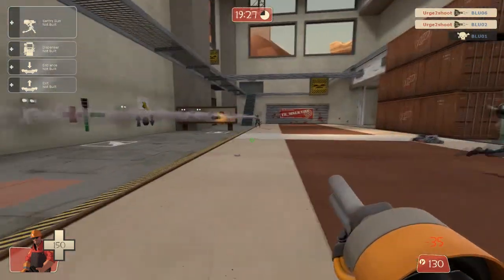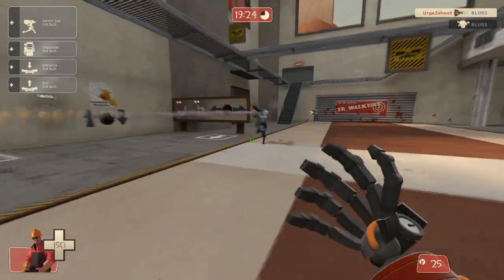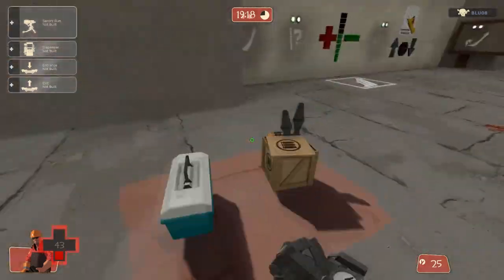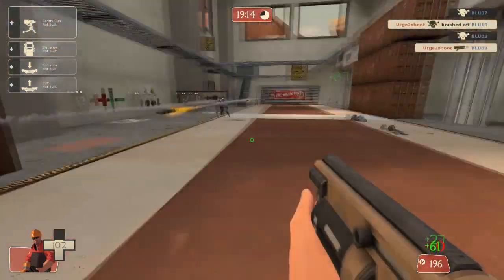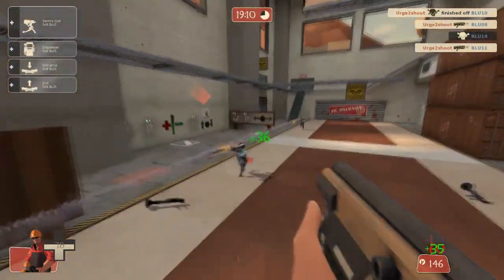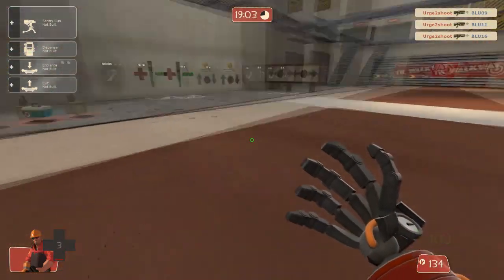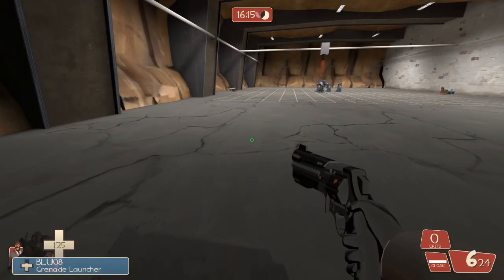I'd say I wouldn't use the Widowmaker alongside the Short Circuit, because the Short Circuit is more for defense and defending your sentry nest. You wouldn't want to be wasting metal running around trying to Short Circuit people, especially since it only does 5 damage. With the Widowmaker, I'd use it with a pistol, because after you run out of metal you'll be defenseless if you have the Short Circuit.